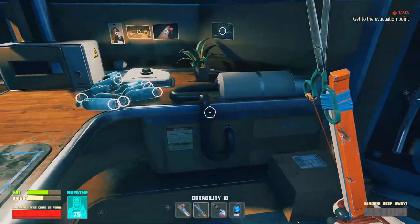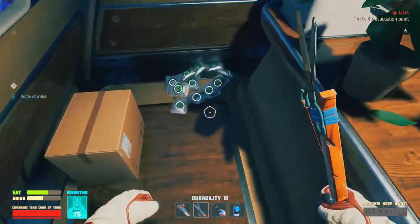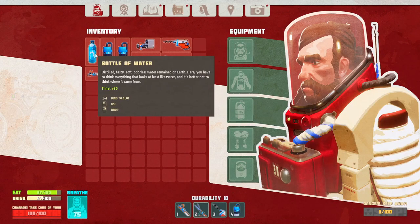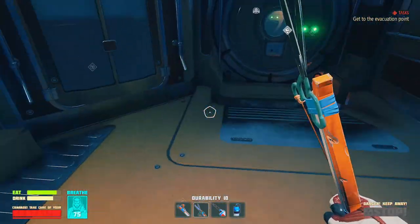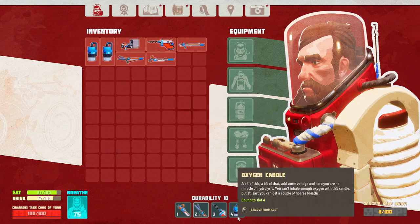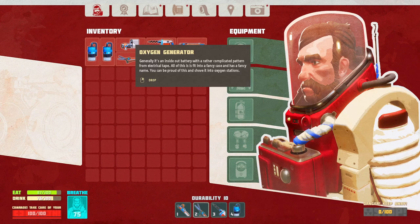Let's eat and drink real quick just to be safe before we head out. I've got the oxygen in the fourth slot. In an emergency I can click on it and use it - I don't really need it in here but I'll do it anyway. That oxygen generator I'm going to keep on me because evidently I can find a spot to plug that in.